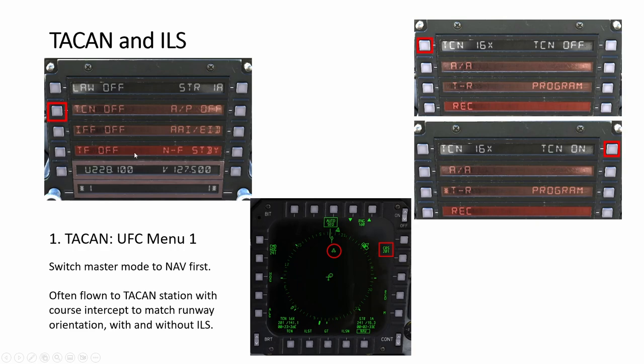Going up the UFC, it's laid out with ten buttons. Here are the radios, then nav flare navigation, then autopilot, and your steer point or mark point functions.